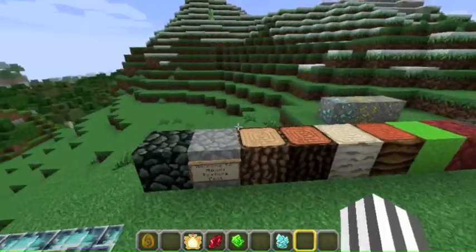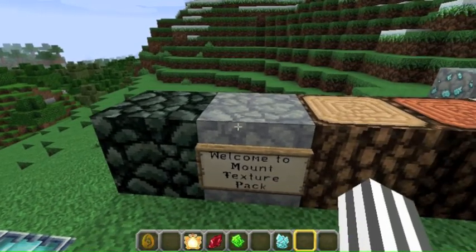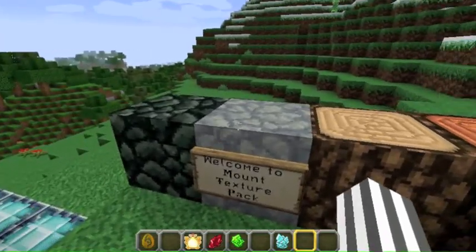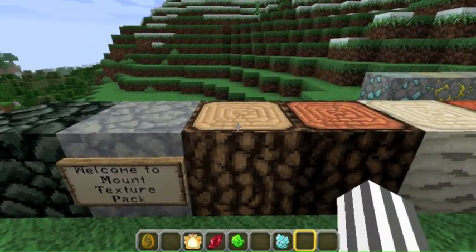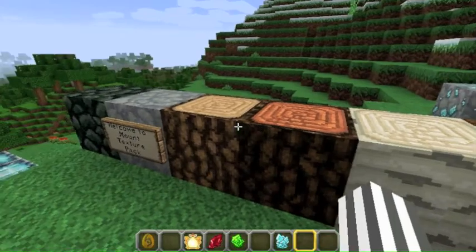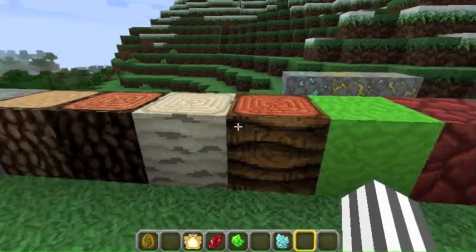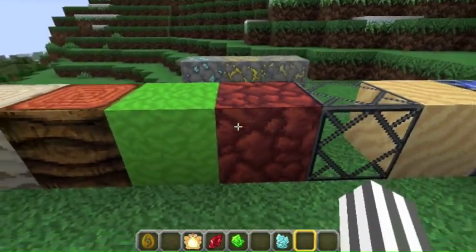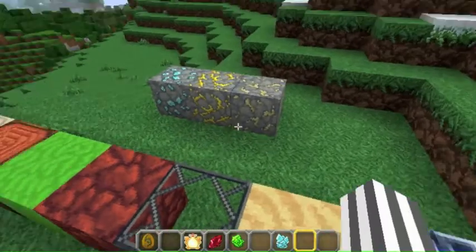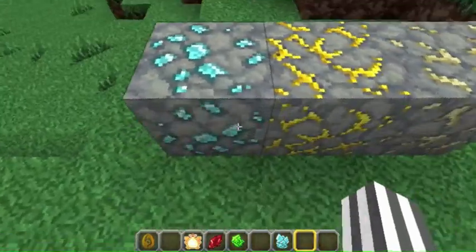Here we have our beacon, and here are some textures that are kind of interesting. We have bedrock, we have stone — just regular stone. We have oak wood, spruce wood, jungle wood, and birch wood. This is some wool. I believe that's some netherrack, some glass, some sand, some lapis lazuli, and here's some ore. This ore looks amazing, I believe.